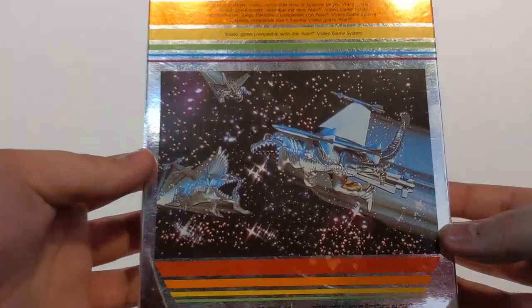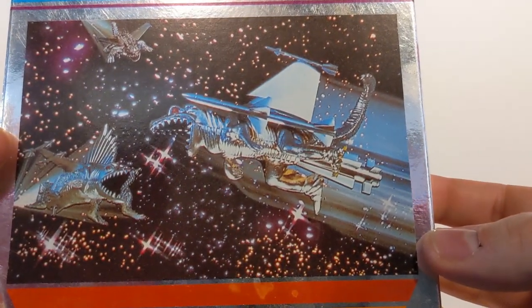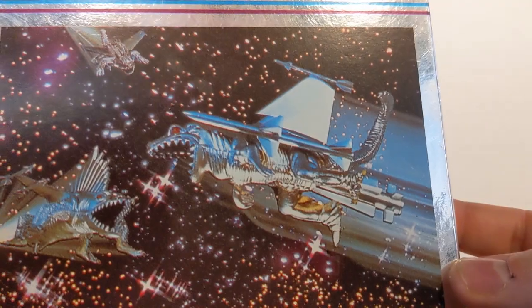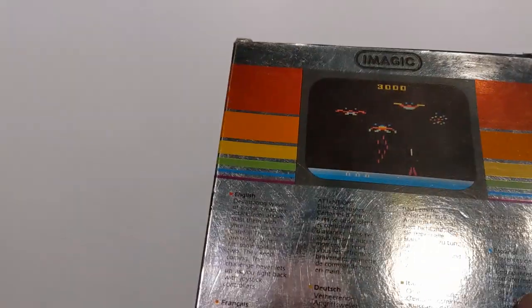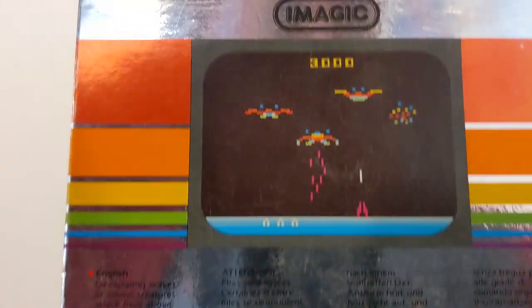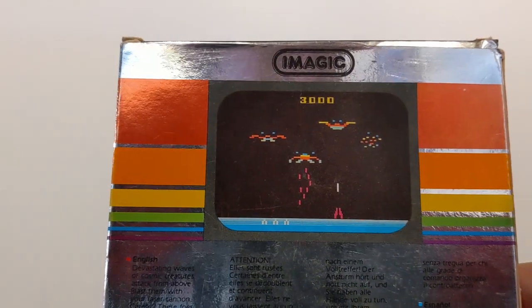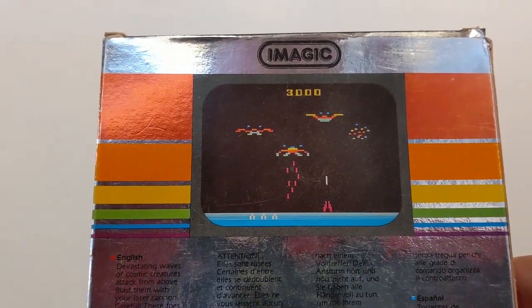Demon Attack. This has some great artwork — it's like a crazy T-Rex with a jet strapped to his back and rockets everywhere. That looks amazing. This one looks pretty cool; I wouldn't mind having a go on this one. Devastating waves of cosmic creatures attack from above. Blast them with your laser cannons. Pretty generic alien blasty blast time.